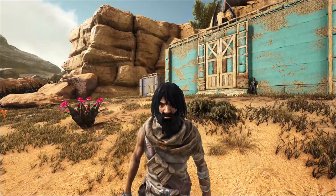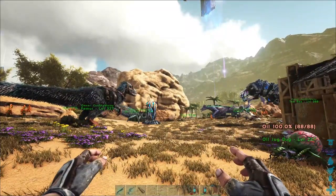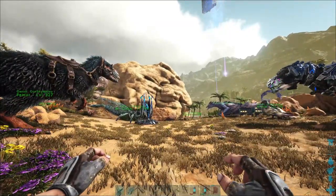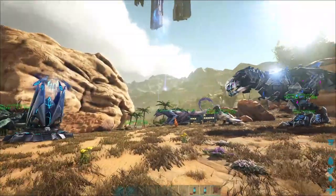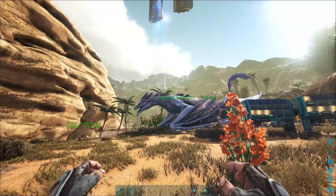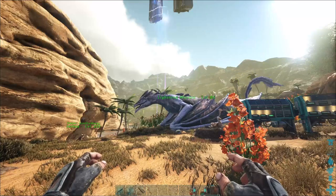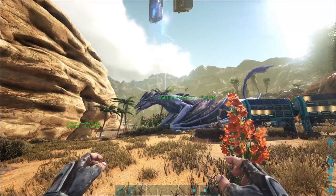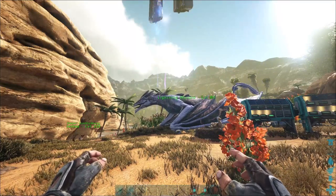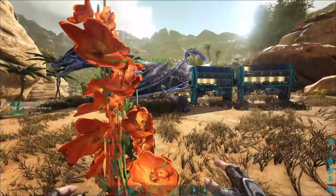Hey guys, Gunshy Amori here with another video. Today we are hatching up the best dragon eggs I could find last night. The one lightning wyvern egg I was able to get, I hatched up, and I've been using this lightning wyvern to go into the trench and get more eggs. I didn't want to show you guys me diving into the trench and killing wyverns to save one — like a 190 that I found every two hours — so I just did that all last night. I'm really tired. Now we're going to hatch the eggs I got.